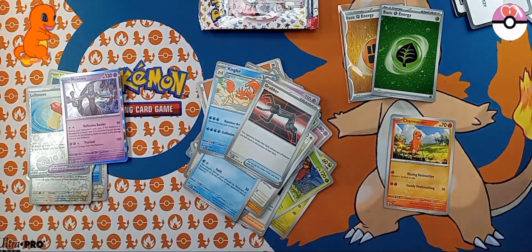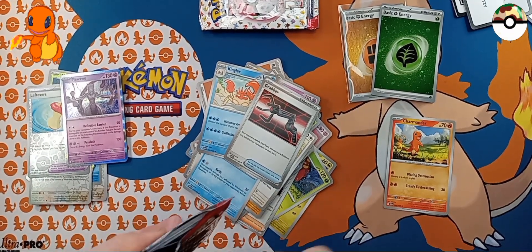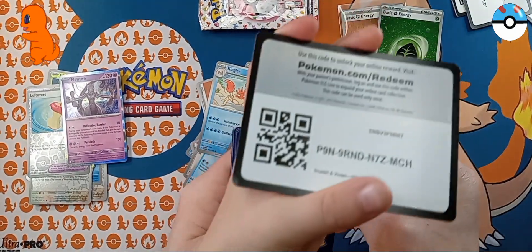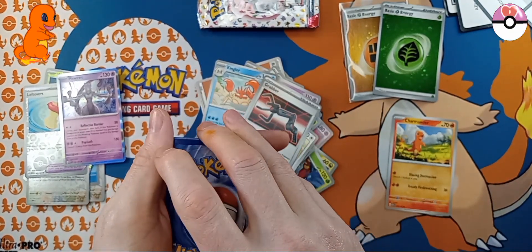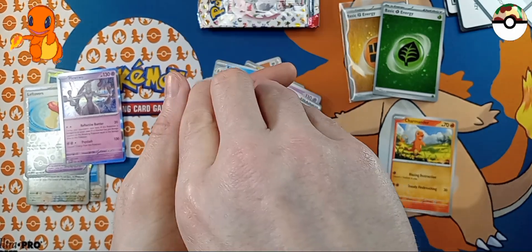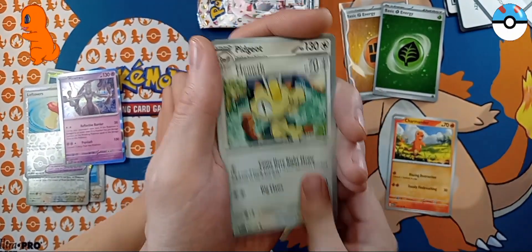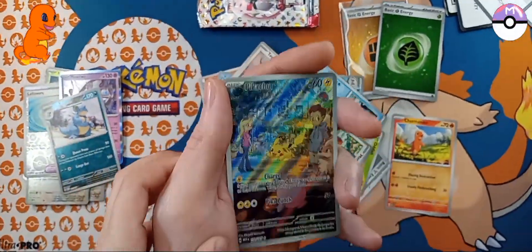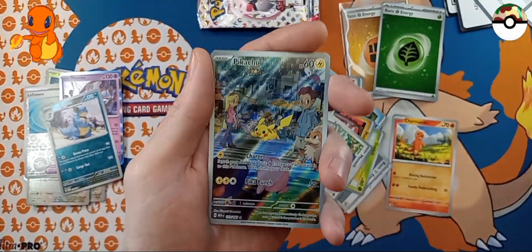We're halfway done these eight packs. Are we going to get anything? Only two big pulls. We gotta get some big poles here. The nicest pull for us would be the illustration rare Charmander. Is it a Cosmo? No. We got an Energy of course, Magikarp, Oddish, Meowth, Pidgeot, Horus, Needle Queen. Look at that! We got the illustration rare Pikachu! Woo! Yeah, we really got that one. Do we need it? Look at that — that is beautiful. And a Gyarados. We got a pull and it's one that we need.